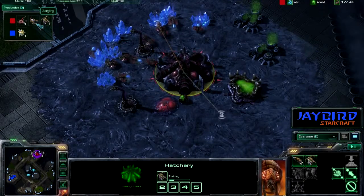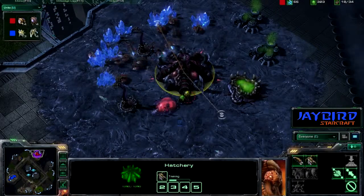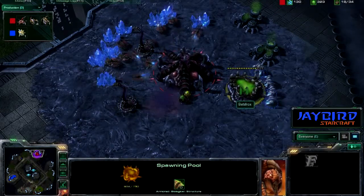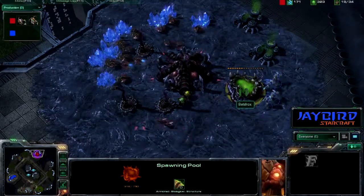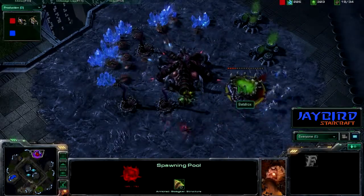So we do have two zerglings underway — the first combat units besides the spine crawlers here to come out for the third player. And unfortunately they can focus in on this spawning pool, which is out of range of the spine crawlers. Two zerglings are going to bolt in and out, but I think that spawning pool is going to fall.